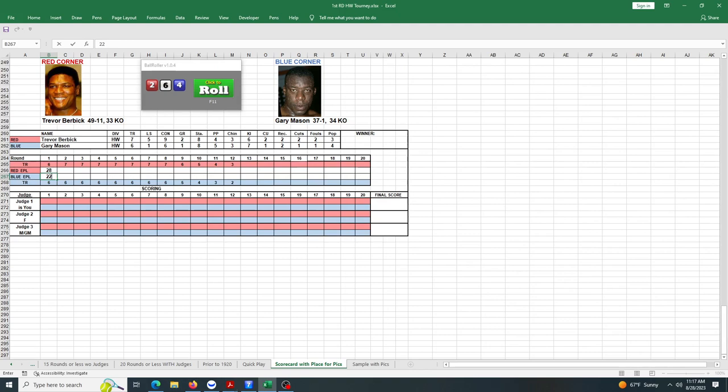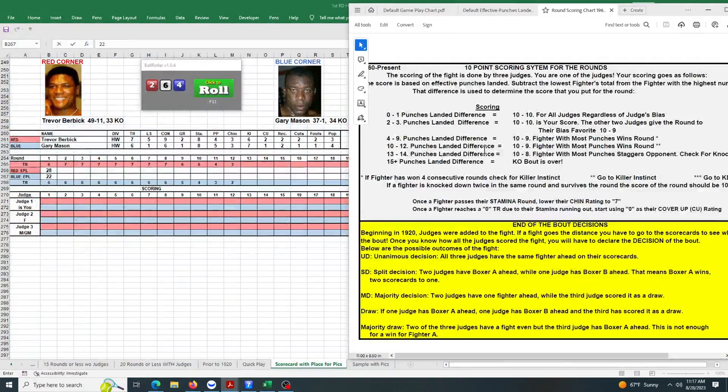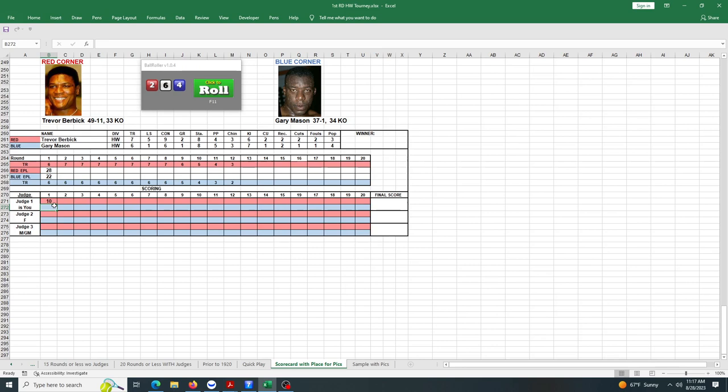That's a four-punch difference. We go to the judge scoring: 4 to 9 punches difference means a 10-9 round for the fighter with the most punches. Since he's only won one round, we don't check killer instinct yet. It's 10-9 for Burbick by all three judges.